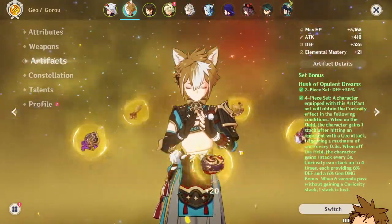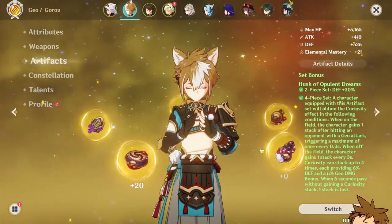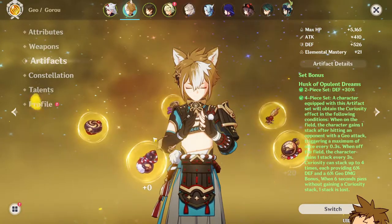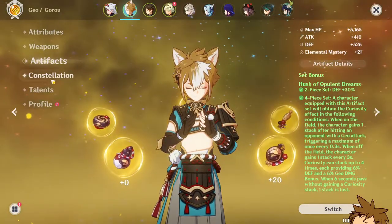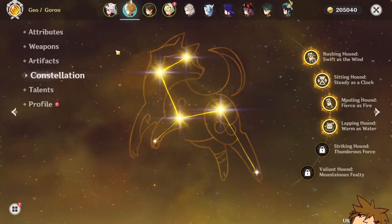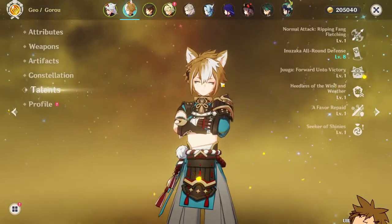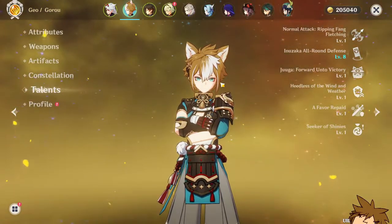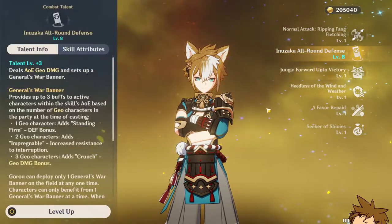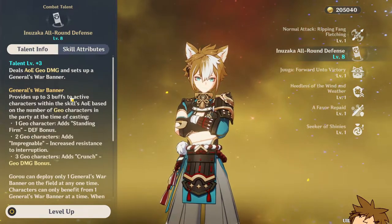I'm currently running the Favonius Warbow on Gorou, and his artifact set is the Husk of Opulent Dreams — though not exactly fully built either. Once I get him up there it'll be better, especially since I have four constellations on Gorou. His talent levels are currently at level 8, and I put all my resources into the elemental skill, which I think you guys should do as well.